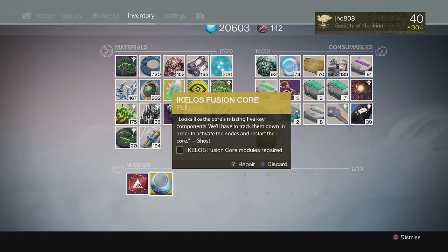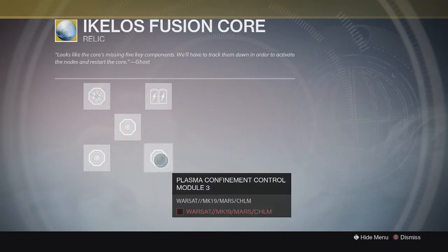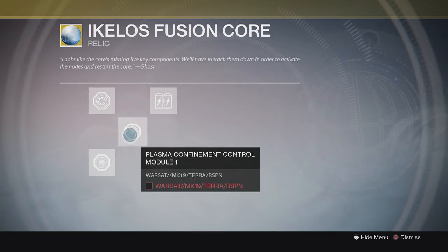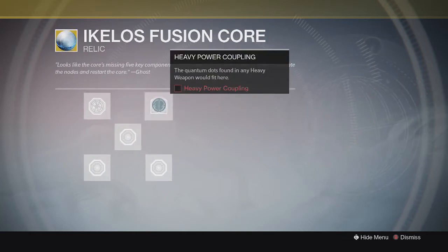Once you receive the Echolos Fusion Core, if you take a look at it, it will require five modules to be repaired. Each module has a specific task linked to it in order for you to repair that part.